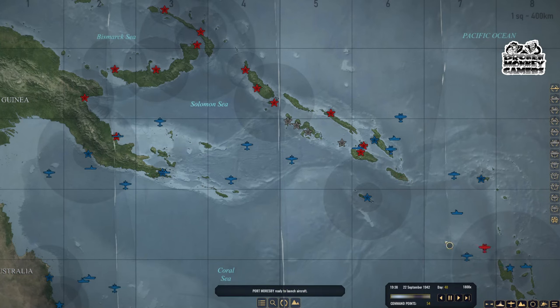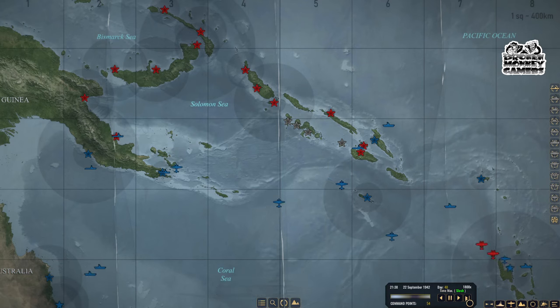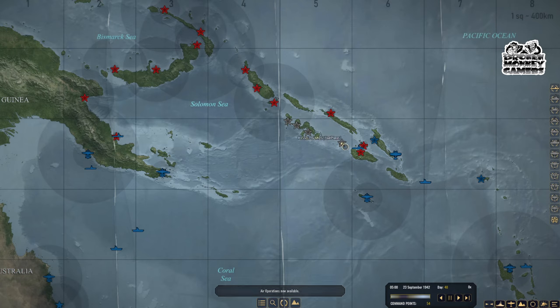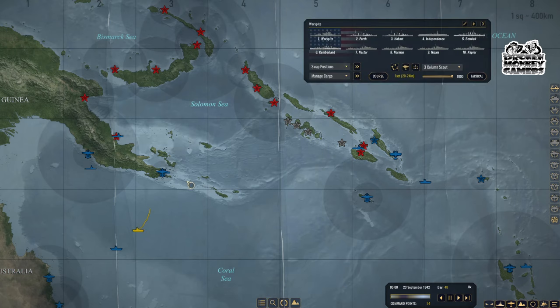These guys are coming in from this way — probably coming in from here. Still waiting; we might be able to get that carrier. Although you have a carrier, don't you — Independence? Yeah, you have the Independence, and you're going to be floating around somewhere out here.